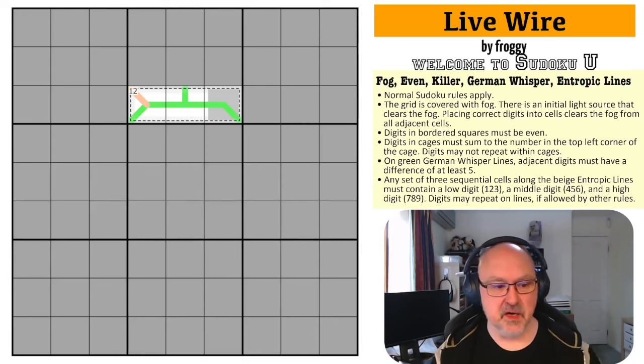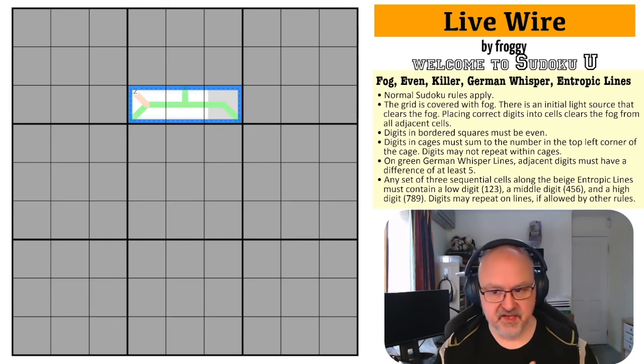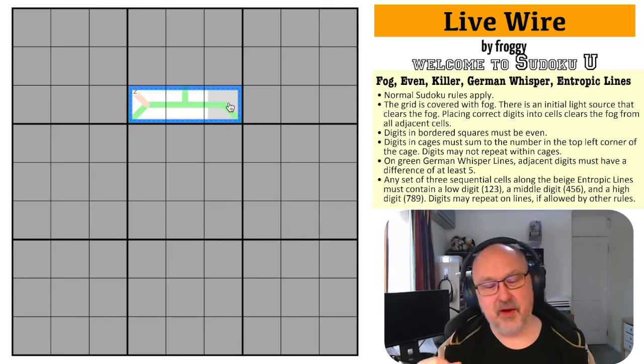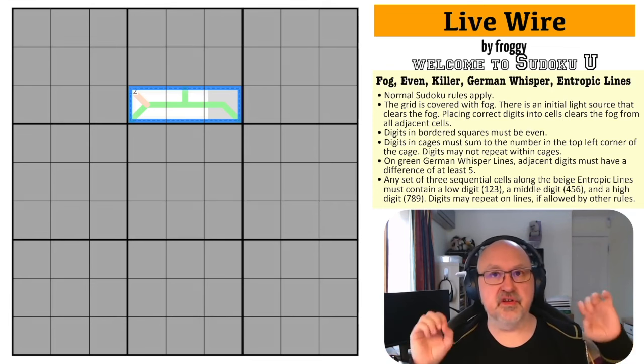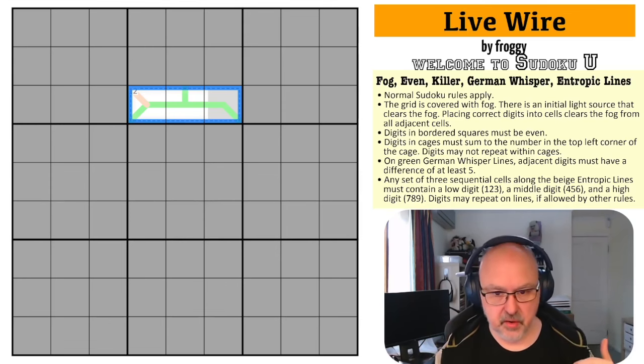I'm going to restart the puzzle to restart my timer. I think I should start in the 12 cage. With a German whisper line, you can never put a five on it, so I know there's no five in this at all. Because if you put a five on a German whisper line, any five difference is either going to be ten or higher or zero or lower, and that's not going to work.